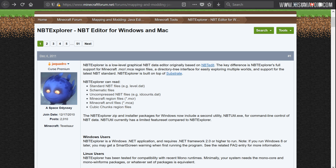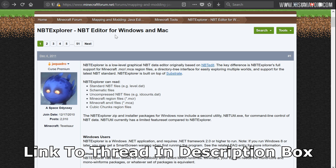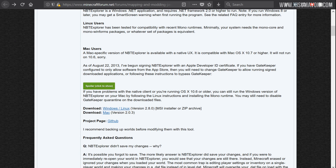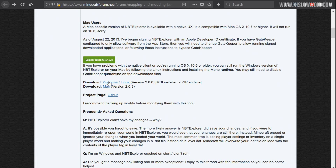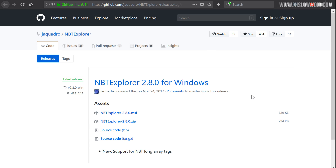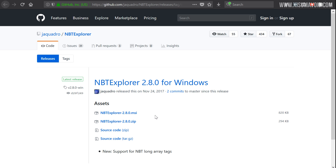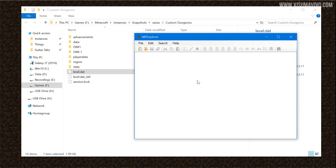We are now looking at minecraftforum.net — this is the thread for MBT Explorer, a third-party application. I'm usually a little hesitant to promote these things, but this one seems to be the standard that everyone's using and I've never had a problem with it — though always use these programs at your own risk. Scrolling down, the download links are right here. Click the Windows/Linux link and it takes you to a page with two options: the MSI, which is the Windows installer that creates a desktop shortcut, or a ZIP you can extract and run as a standalone application. Once installed, fire up the program.